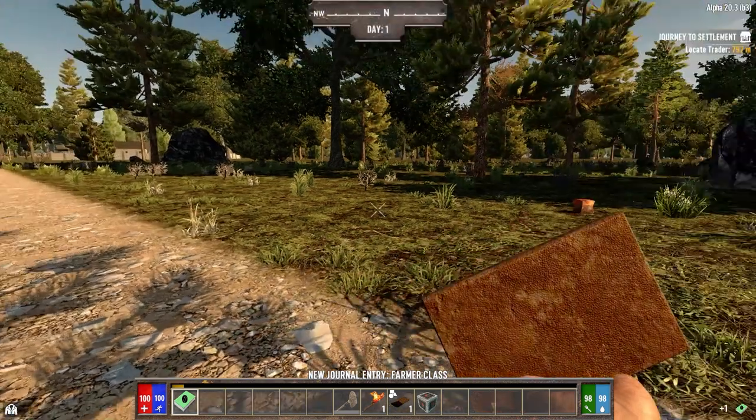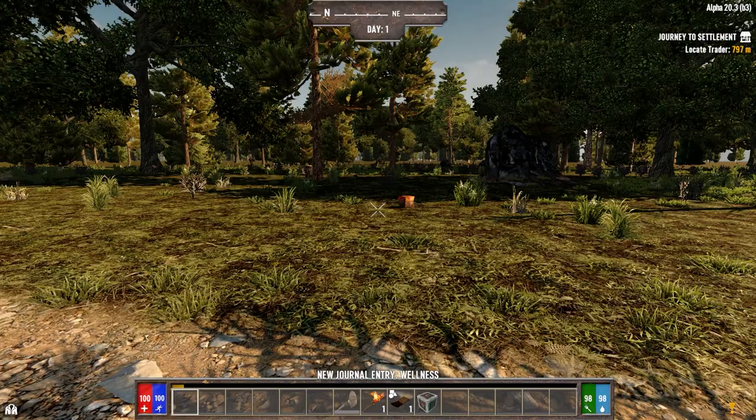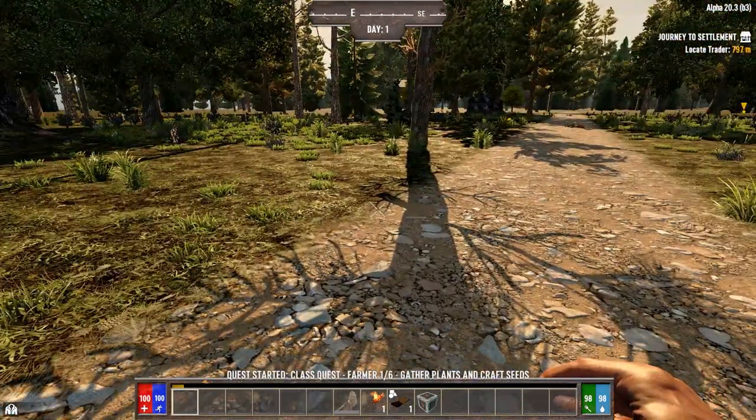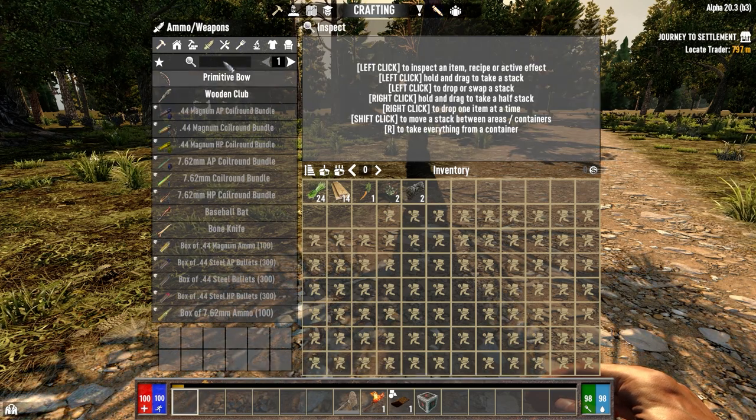We'll craft the book for that and read it. It gives us six levels of quests for the Farmer quests. I know all these quests fairly well, so I know what I need to grab at the beginning to knock those off in a couple of days.